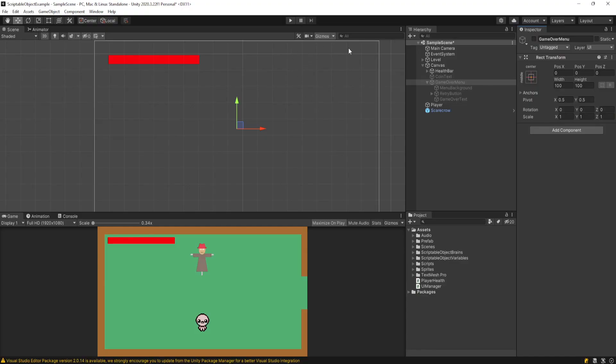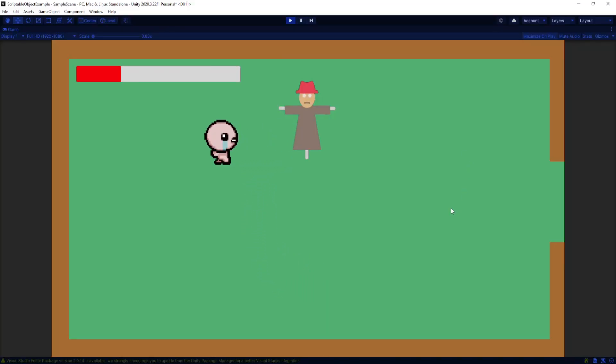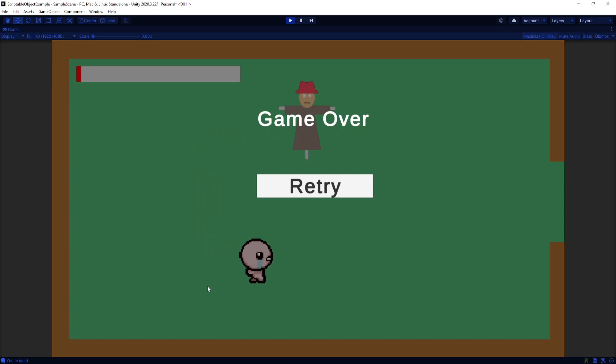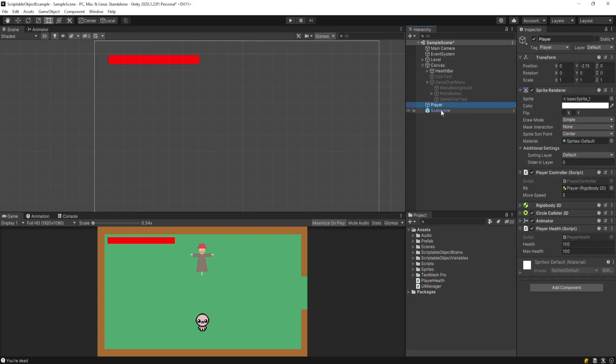Let's test this. I'll make sure the game over menu is inserted into the UIManager variable. We get damaged, we get damaged, and we're dead - now the game over menu shows up. I can click retry, but notice I can still move around, which probably isn't what you want, especially if you're in a death animation. I'll show you how to subscribe another component to this event to stop movement.